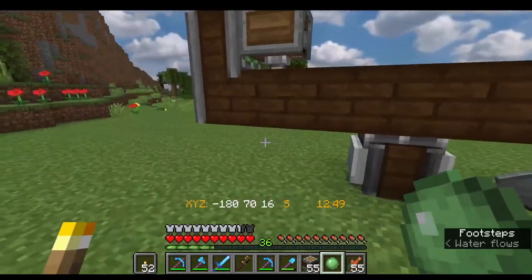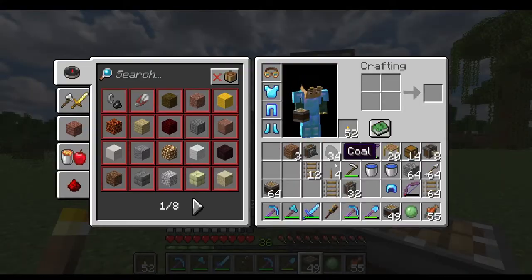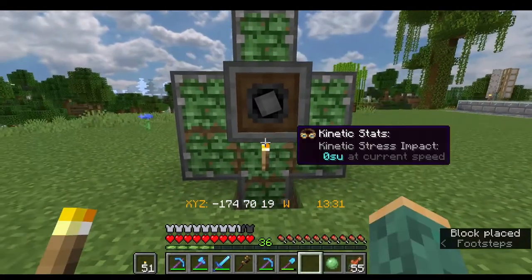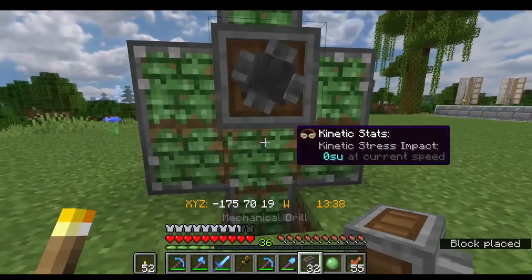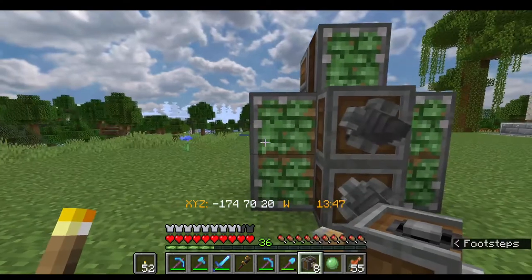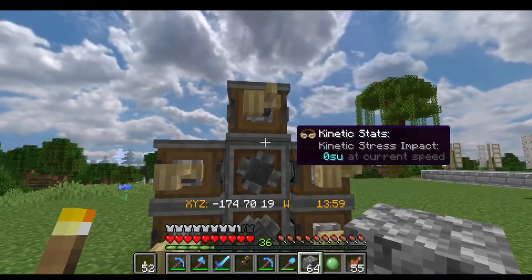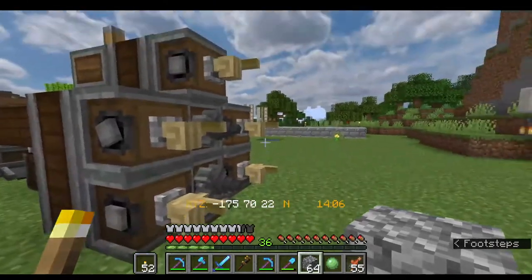We're going to slime that deployer, otherwise it won't be attached. This is going to be the general shape of the tunnel. Now let's slime it and take two drills and put them right in the center. We're going to attach the drills first — they will act funny if you try to place them after the deployers have already been attached. So we attach the deployers. These deployers are going to be the things that place our cobblestone tunnel — it could be any material you want.